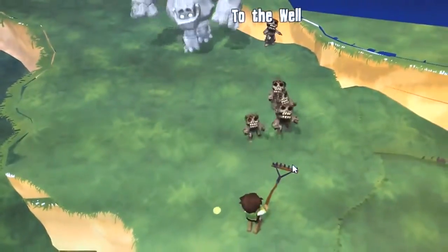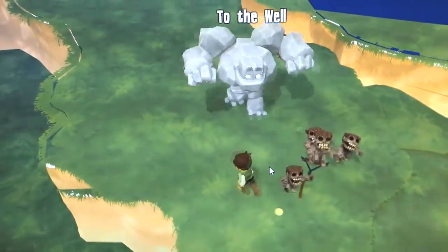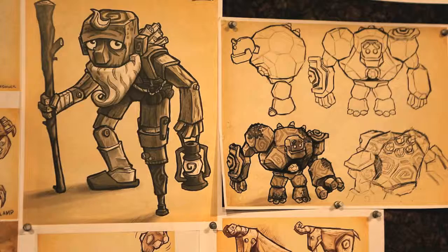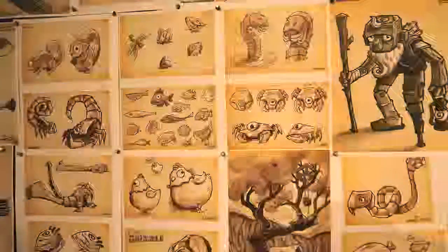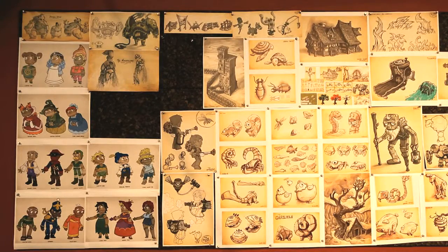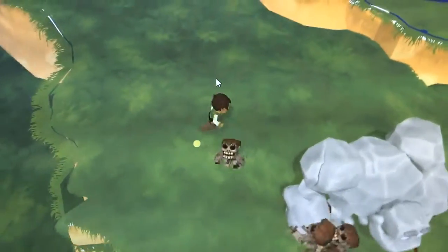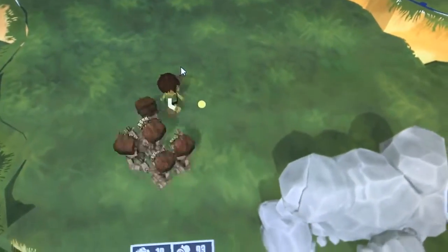Deadwood is a survival adventure — really the best way to describe it. It's focused around a character named Lathe, who is a creative type. He finds himself in a situation where the world is erupting back into chaos: zombies are rising — in our case, Deadwood. The Deadwood rise and bring this craziness to the land; curses are brought back to the world. The importance of the AI in our game is really to create a challenge for the player.